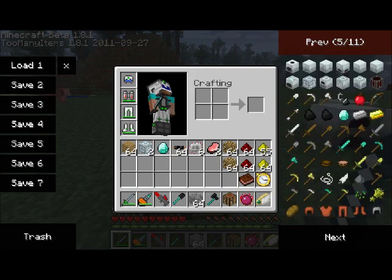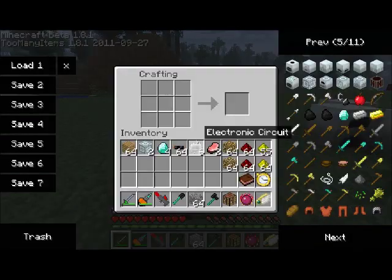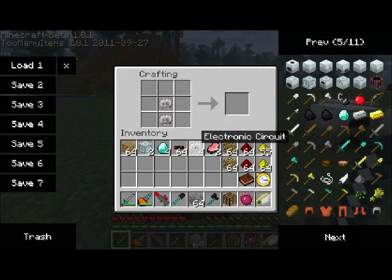First of all, I need to build a frequency transmitter. There's going to be a need for a few of these actually. They're really easy to build — it's just a pair of electronic circuits with a copper cable on top. That gives us a frequency transmitter.